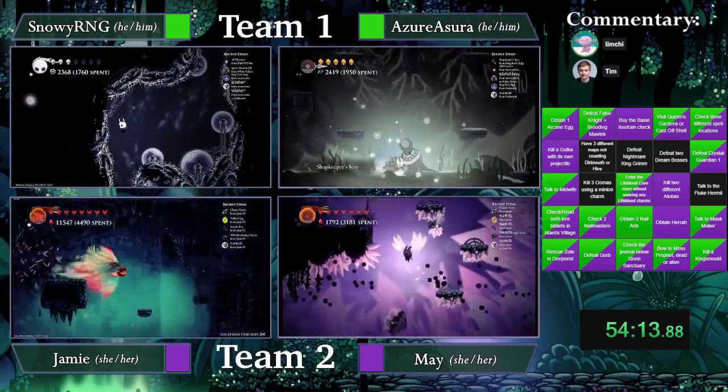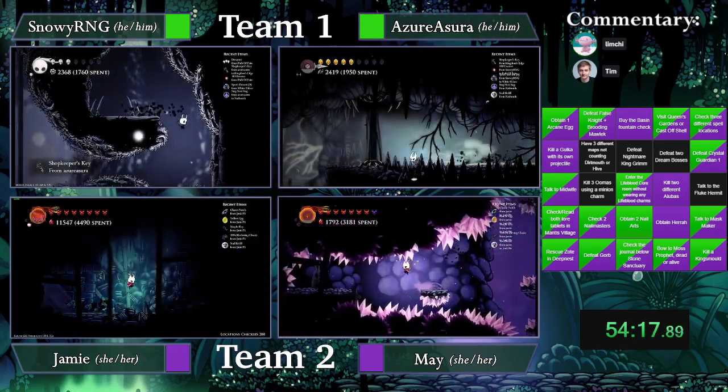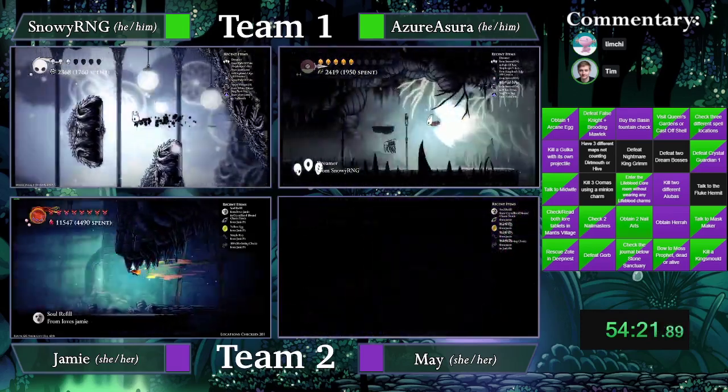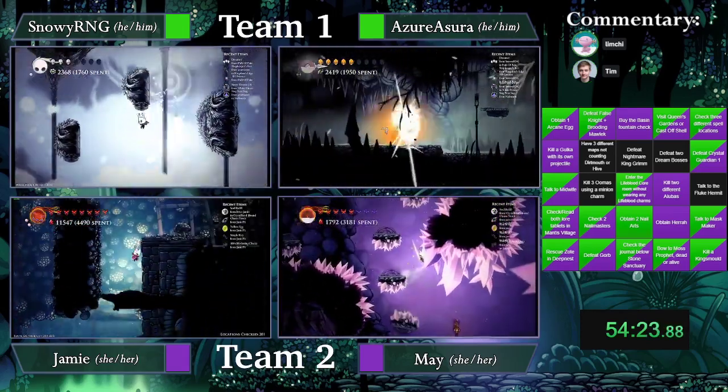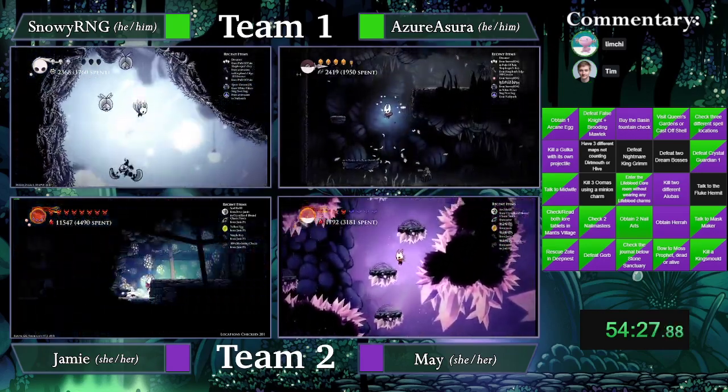We're going to be seeing May do the Overgrown Mound, the Crystallizing check. Also — Shopkeeper's Key at Markoth. May checked Crypts, yes. Maybe that's Grim Child — it would not surprise me one bit. Shop Key could be stacked, could be nothing.